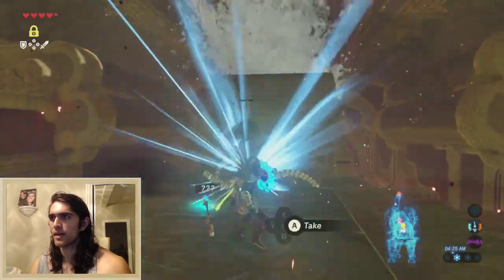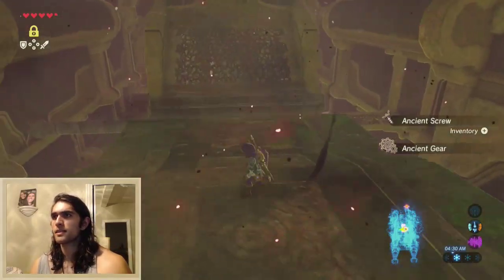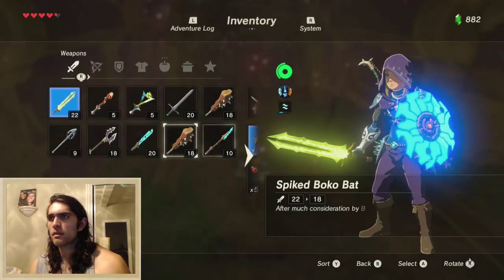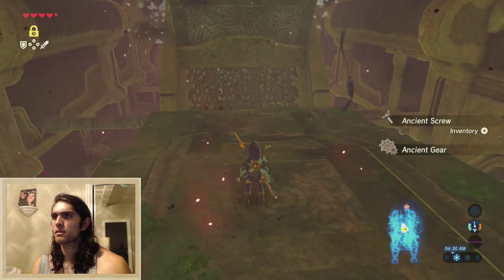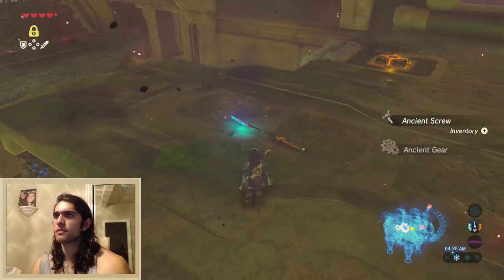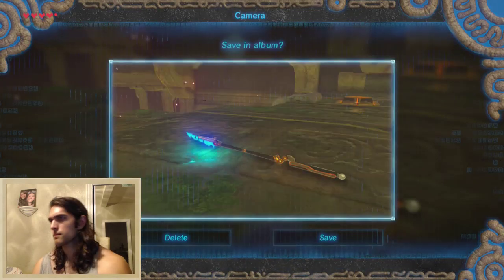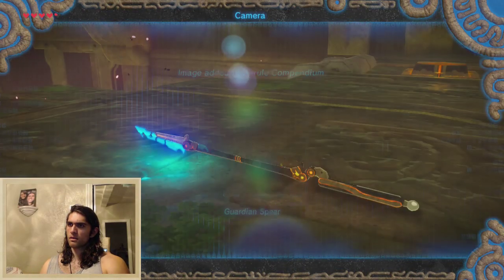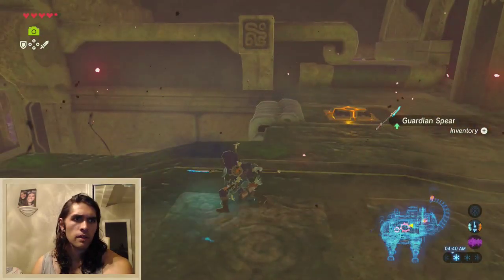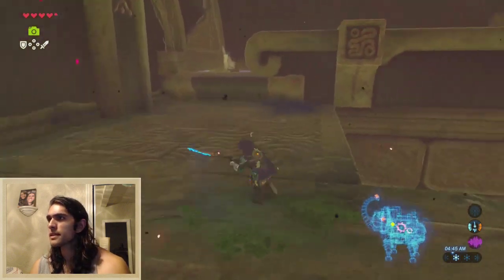Did I get it? Oh — guardian spear! I need to equip that guardian spear and take a picture of it. It's only ten though, but whatever, I'm into it. Look how picturesque that is. Mine. Ancient core — very valuable to researchers. Alright. I don't see anything else around here.